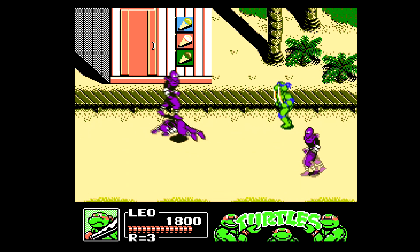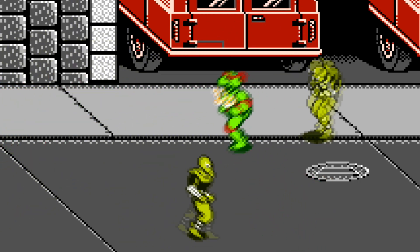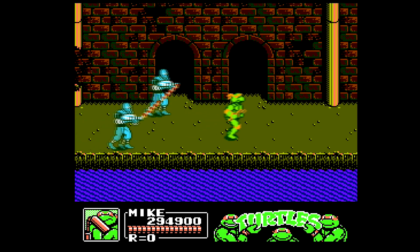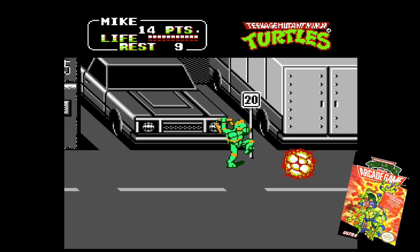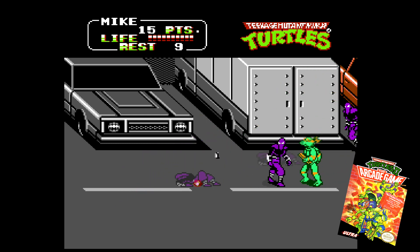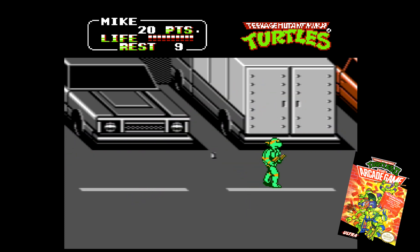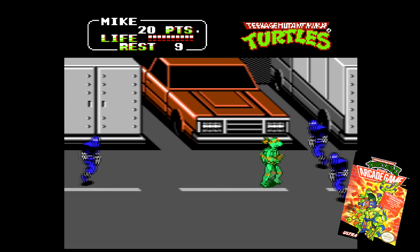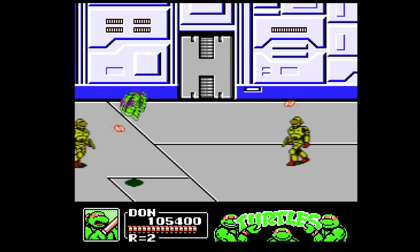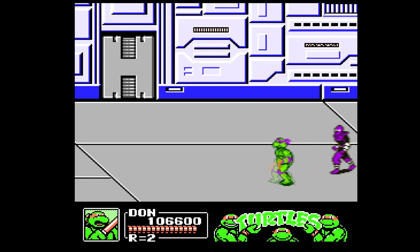They can now throw enemies with their weapons by pressing down and B at the same time, and they have a special attack that hits for very high damage but whittles down your own health when activated by pressing A and B at the same time. Compared to the last game, fighting feels a lot better in Turtles 3. In TMNT 2, fighting with your normal attack doesn't seem quite right — the foot soldiers have a moment of invulnerability that makes it hard to string together attacks, so you need to use your A plus B special attack constantly, or use jump kicks. In Turtles 3, this invulnerability is gone, so stringing together attacks is a lot easier and makes for a more fluid and engaging battle experience.